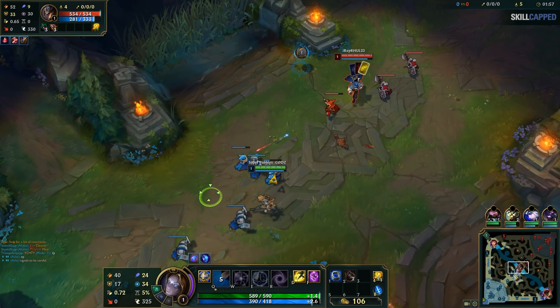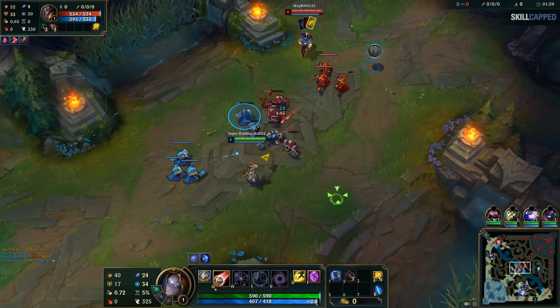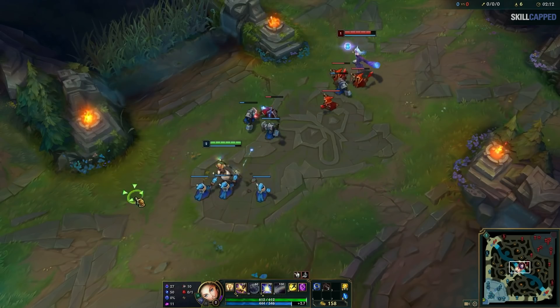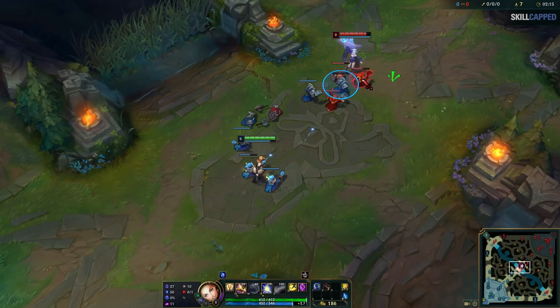In that clip, Nama used his Q twice on TF and missed both times. Knowing that you should time your trades around minion waves, what do you think Nama could have done to make his Q much more likely to land? If you said to wait for TF to last hit minions, you would be correct. Once you don't have to think too much about last hitting, you should try and pay attention to your own minions and see which ones are getting low. Your opponent has to stand still to auto attack them or cast a spell to kill them — this is the best way of guaranteeing that your skill shots land. Throwing skill shots randomly is not a good use of your limited mana bar. Pay attention to your own minions' HP and plan your trades accordingly.